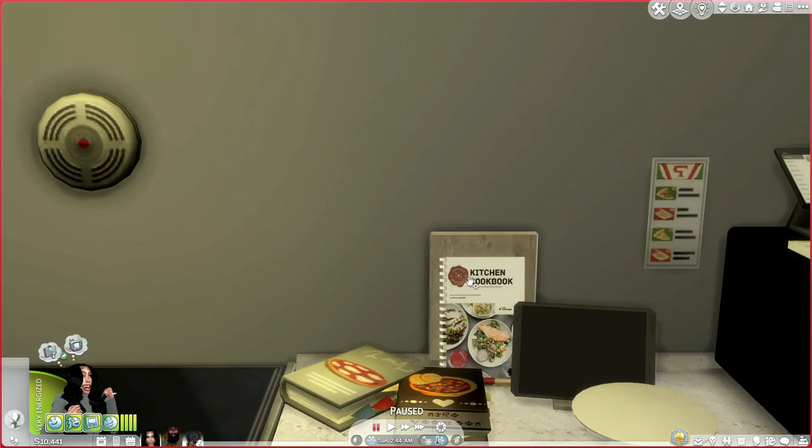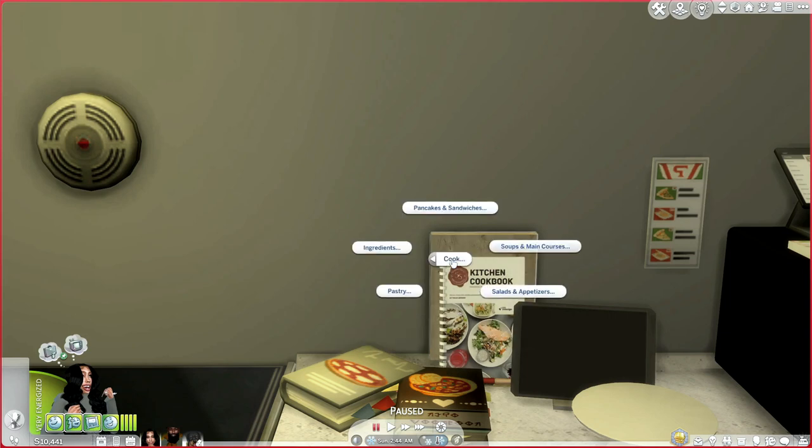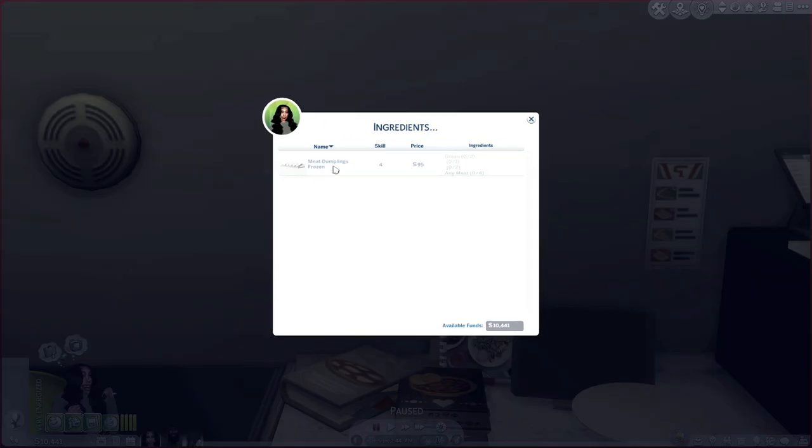Next, let's get into the pastries. I only downloaded a couple of things because I wanted to see if they'd be compatible with the game and not cause lag. We have sugar cookies for Halloween — super cute — and a pumpkin chocolate cake for Halloween. So when the fall and Halloween season come back around, I'll have foods my Sims can eat that fit the theme.